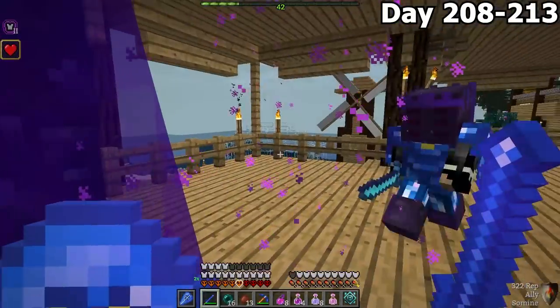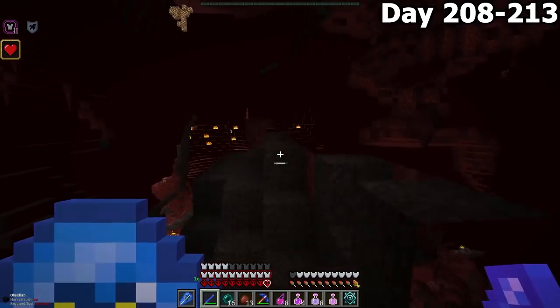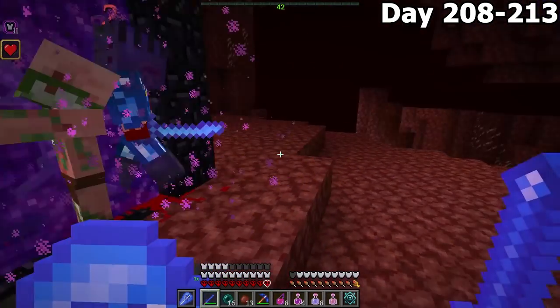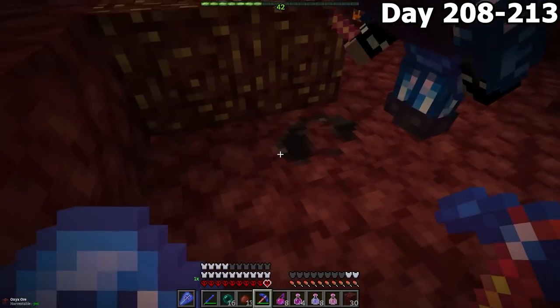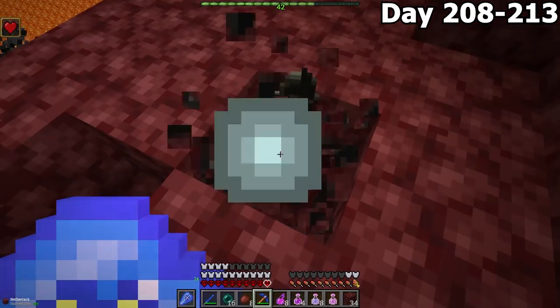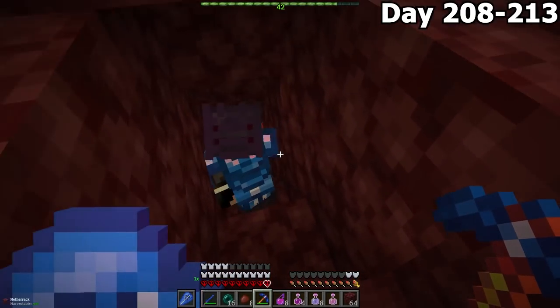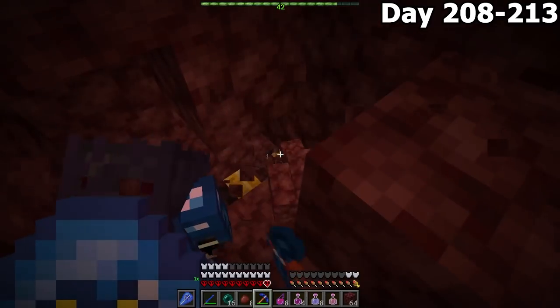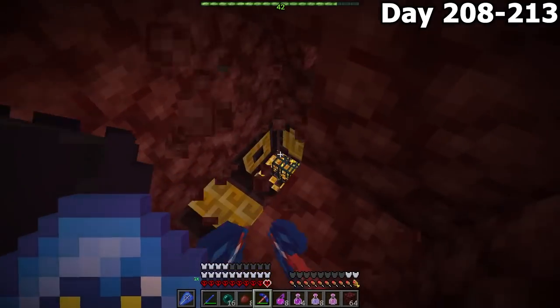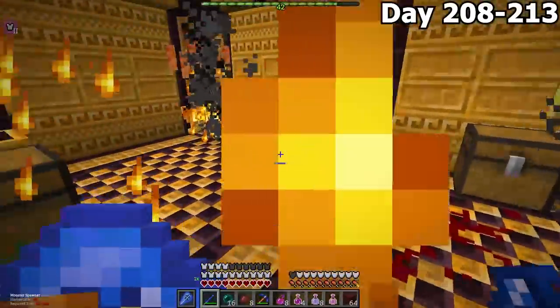From days 208 to 213, Forest and I headed to the nether. We needed to collect more onyx ore to complete our onyx armor set. As we were looking for onyx ore, we heard some blaze firing coming from the ground beneath us. There before us was some sort of gold secret room. We decided to just dive right in and eliminate these blazes.